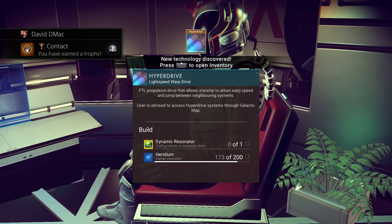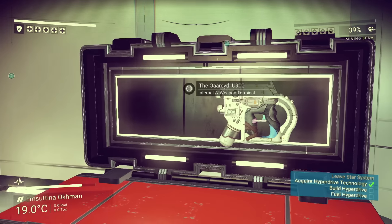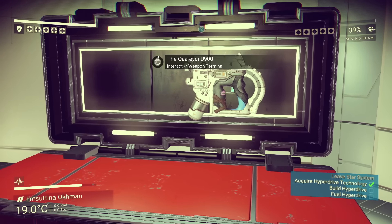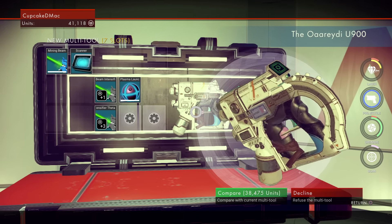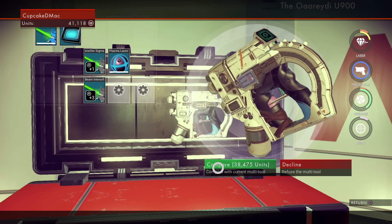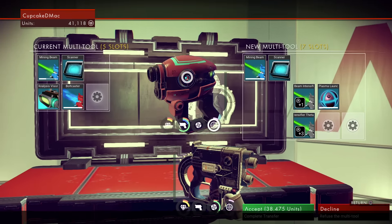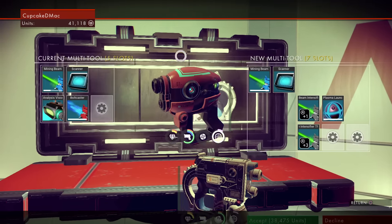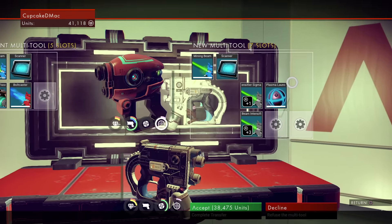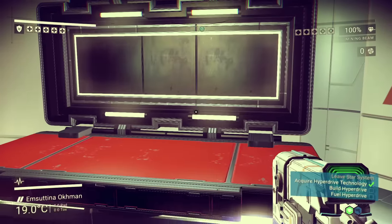There it is — the hyperdrive is there! You can get the hyperdrive pretty much 15 minutes after you fix your ship, right at the beginning of the game. Now, once you get the hyperdrive you can build it, but I don't recommend putting it on that starter starship with 15 slots.